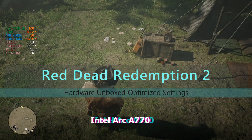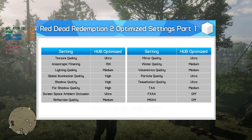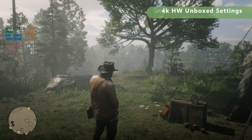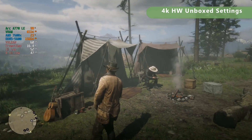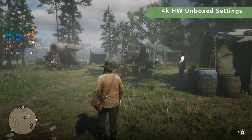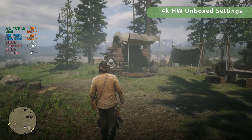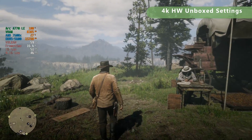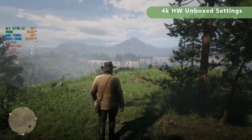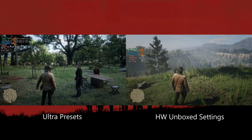I was made aware on my last video about the Hardware Unboxed settings for Red Dead Redemption 2, and people were recommending that I try them out. I've come into Red Dead Redemption 2 to make a quick video about those settings, and it looks like it makes a truly massive difference. The textures are obviously ultra, the game looks fantastic, absolutely gorgeous. I'm up to 55 frames here, and the 1% and 0.1% lows are massively improved. The game looks no worse — in fact it looks better because I don't need FSR. This is the Arc A770 playing Red Dead Redemption 2 with Hardware Unboxed optimized settings.